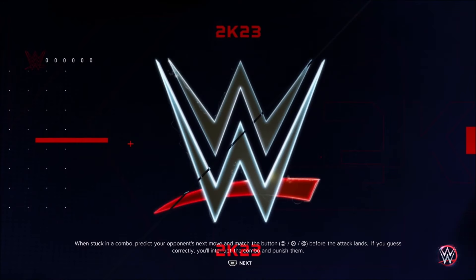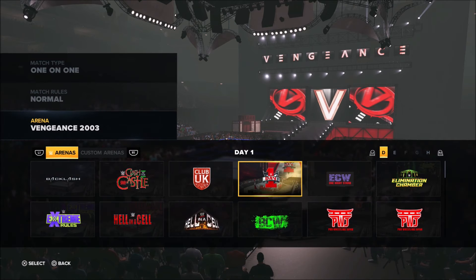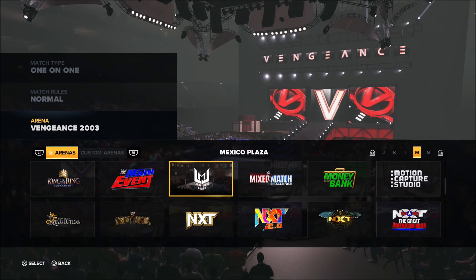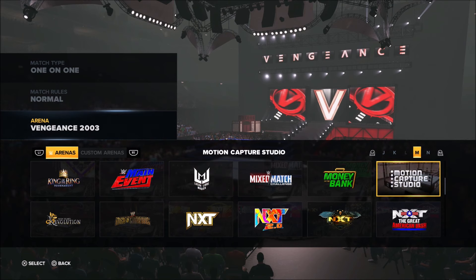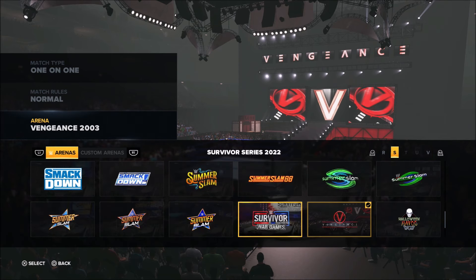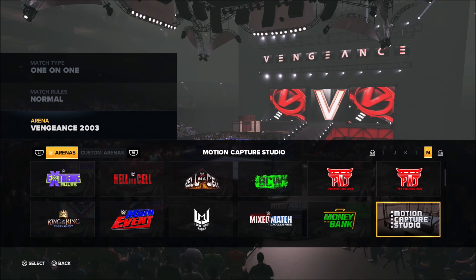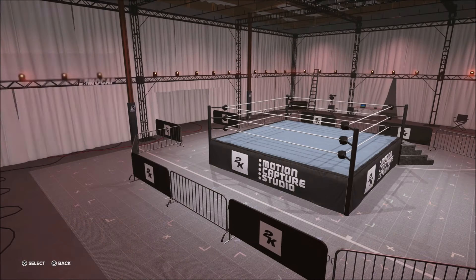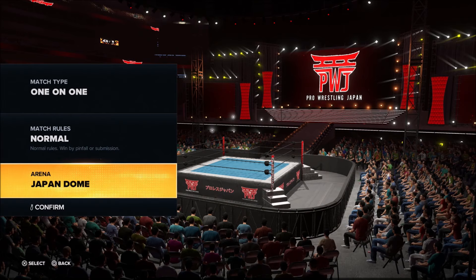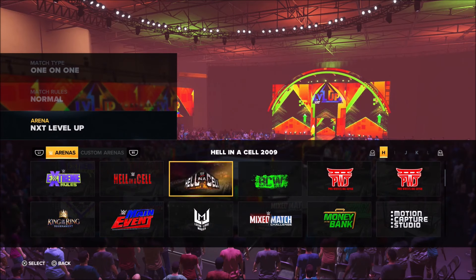Let me show you the arenas in My Rise. I've unlocked a couple — you have the Japan Dome, Japan Hall, Lucha Libre Magica, the Mexico Plaza, and the Motion Capture Studio. The Motion Capture Studio is a pretty cool one. These are the different arenas you can unlock by playing through the different story modes in My Rise.